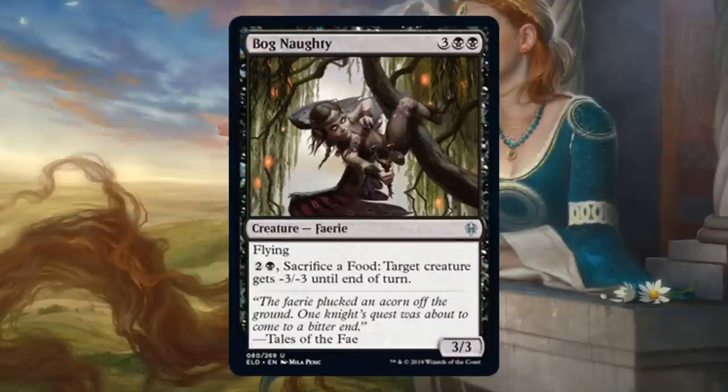Bog Naughty. This is a little expensive, definitely a Limited card, but it's a 3/3 flyer and it has an ability that works with food. For black and 2, sacrifice a food, and target creature gets -3/-3 until end of turn — and that ability doesn't tap, which means you could use it as soon as it comes into play if you have enough mana, or more than one time per turn. That could be very strong in Draft and Sealed, as long as you have enough food to back it up. It is also a fairy, which is worth noting.